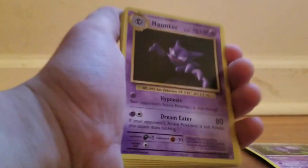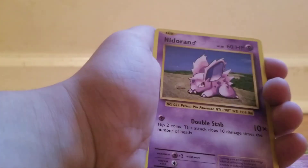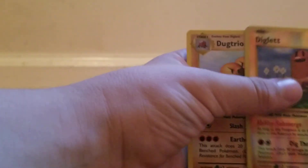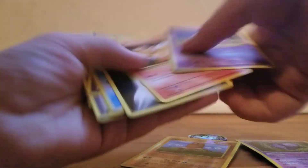I think it was three from the back — one, two, three. Boom, we got a Haunter! Blastoise Spirit Link, Misty's Determination, Nidoran, a Magikarp, Dark Energy, a Full Heal — I need a Raichu. Oh, reverse Diglett! Oh yeah, don't you know Diglett? That's cool. Two in one combo. We did get a Haunter.